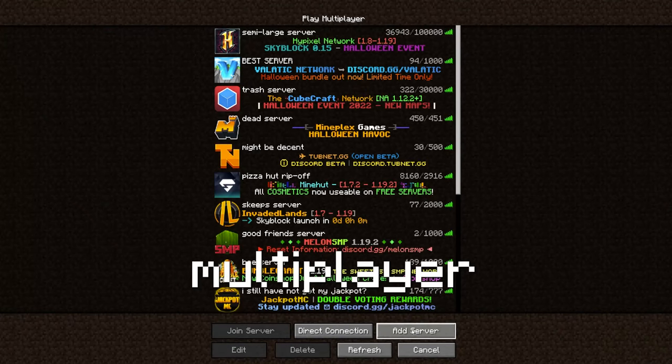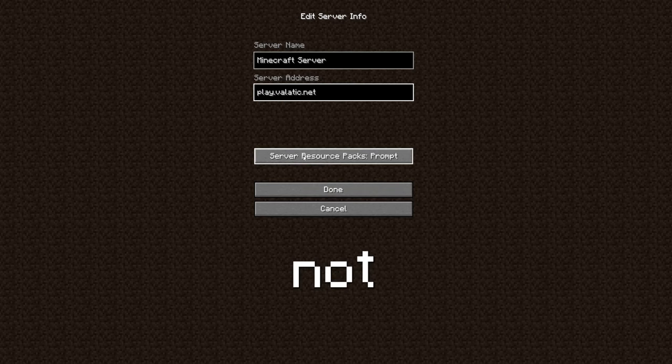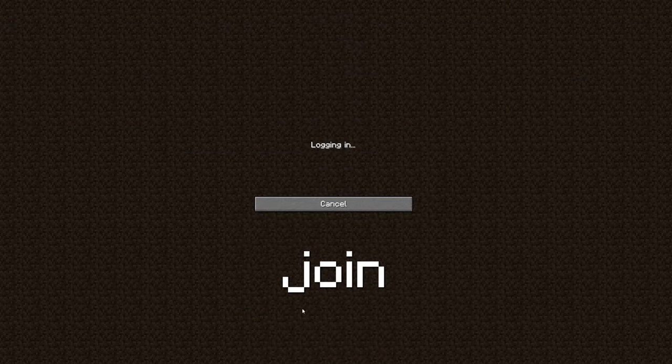If you're on Java, go to Multiplayer, hit Add Server, type in the server IP address play.vladic.net — the name does not matter. Select the server and hit Join Server.